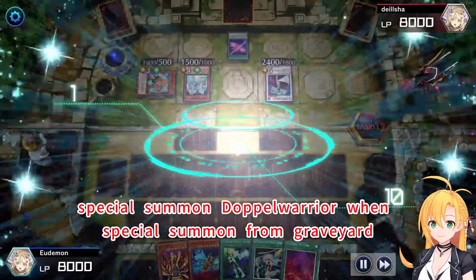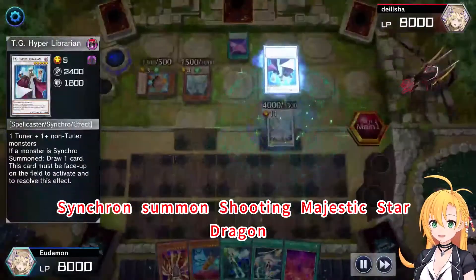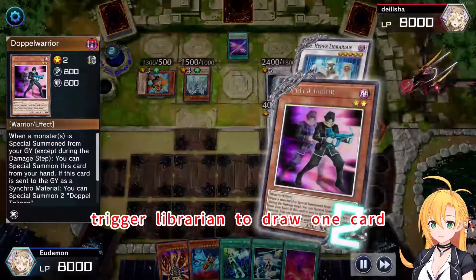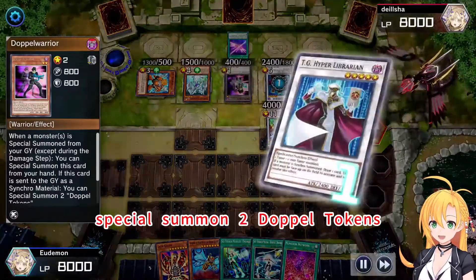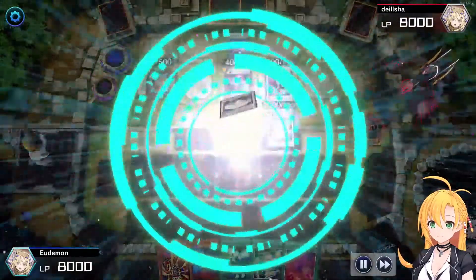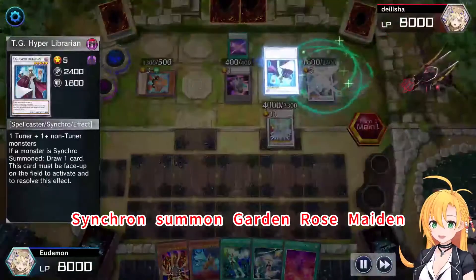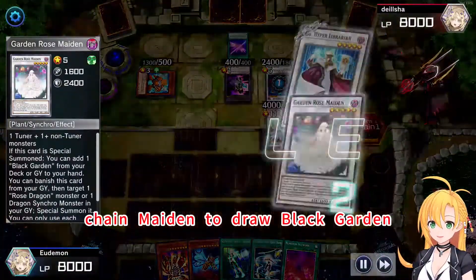Special Summon Dark Warrior — when Special Summoned from Graveyard, Synchro Summon. Dark Warrior, when Special Summoned, Special Summon Double Tokens. Synchro Summon Dark Journey, Wals Maiden. Chain Librarian draw again. Chain Maiden to draw Bra Garden.